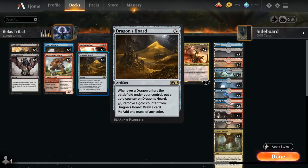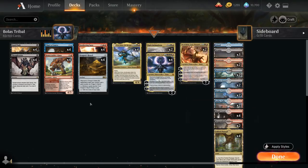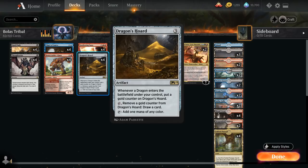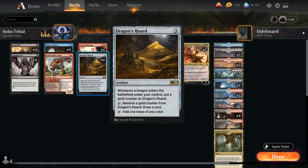At three mana we've got the full playset of Dragon's Horde. This can help us ramp into a five mana planeswalker on turn four and fixes our mana nicely. The reason we're not playing Mind Stone is that Nicol Bolas Dragon God requires all colored mana, so we can't really make use of colorless mana to ramp into him. Dragon's Horde also accumulates gold counters when a dragon enters the battlefield under our control, and we have four dragons with Nicol Bolas as the Ravager. We can exchange gold counters for extra cards, providing nice card advantage.